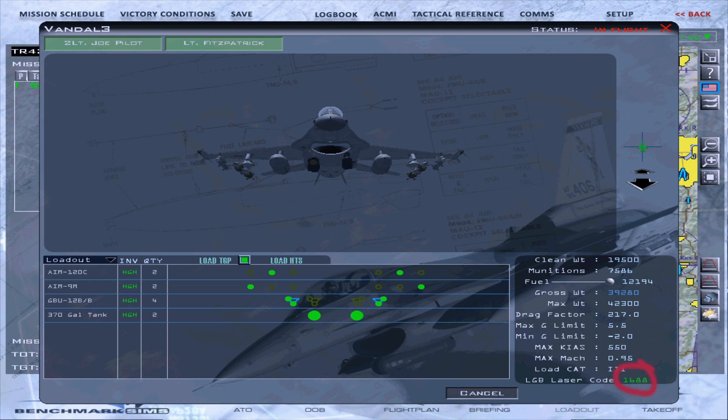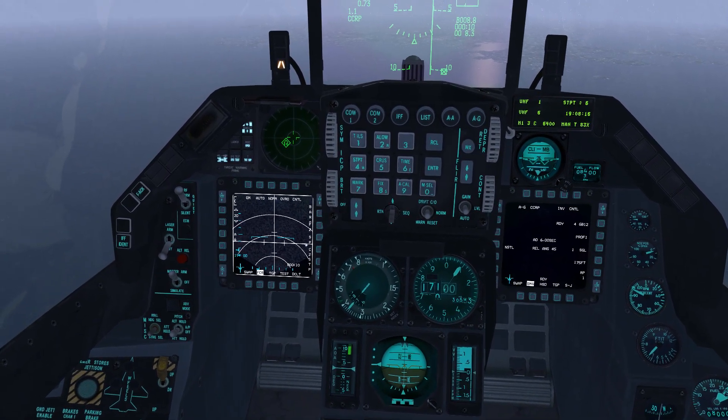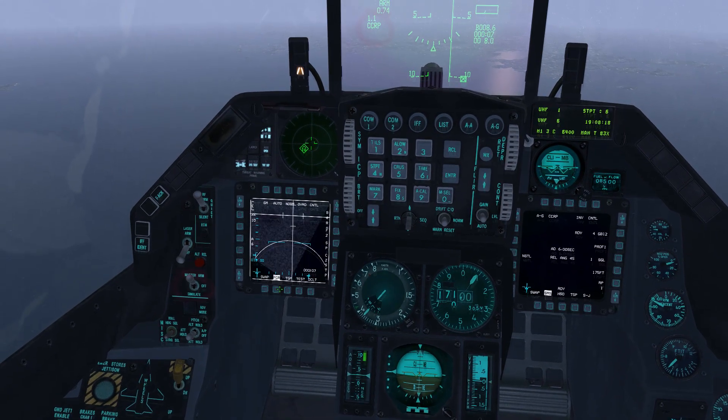Mission planning complete — we'll move on to the attack itself. Ensure master arm is set to arm and that master mode is set to air to ground. To enter TGP mode, press OSB 14 on the left MFD to view options and then press OSB 19.